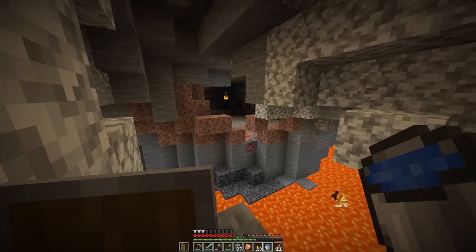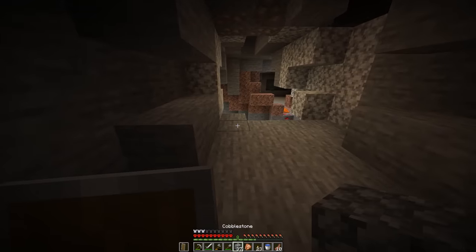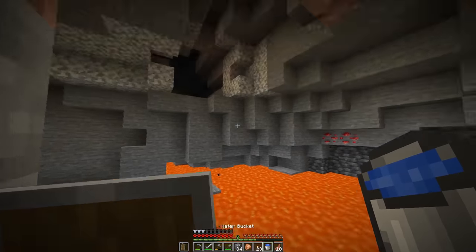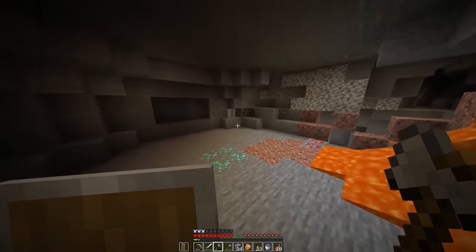I finally found diamonds, but they were on the other side of a lava river, so I slowly bridged across. Nah, I'm just kidding — I threw my body across the lava and block-clutched to save my life. Not even close. I took care of the creeper guarding the diamonds, and at last I mined the 5 diamonds.